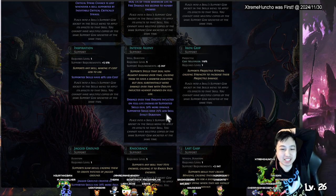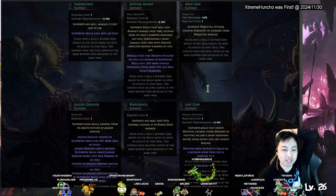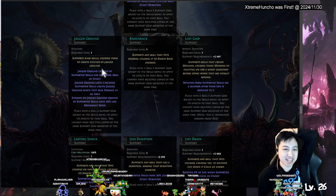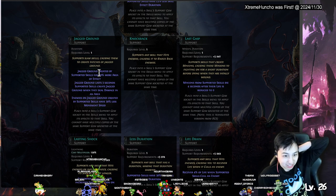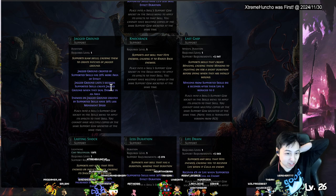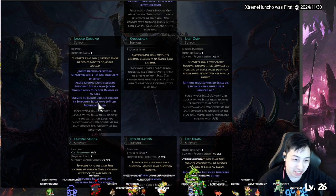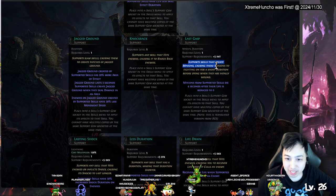Iron Grip — projectile attacks gain strength as projectile damage but with less duration. Jagged Ground — slam skills can always create jagged ground. You can give skills a dragging ground slam effect. Jagged ground created by supported skill has 20 percent more effect and lasts longer. Enemies in jagged ground take 30 percent less movement speed. Knockback gives a knockback.